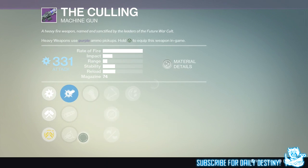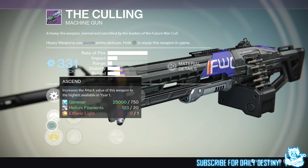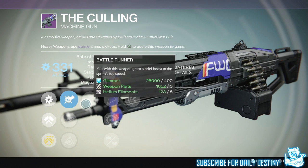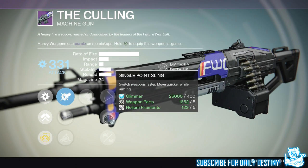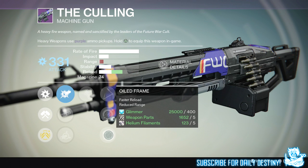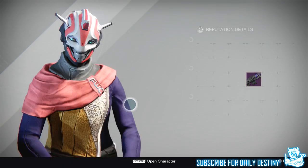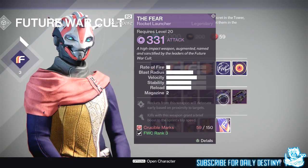Next is the Calling, a machine gun you can also obtain right now. Mods include CQB Ballistics, Smooth Ballistics, and Soft Ballistics. It has Battle Runner for a sprint speed boost on kills, Skip Rounds, Single Point Sling, Oiled Frame for faster reload with reduced range, and Rodeo which reduces the severity of this weapon's recoil.